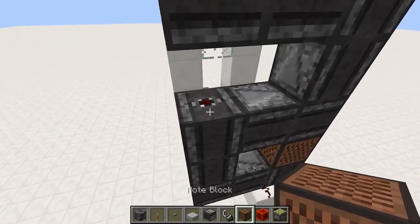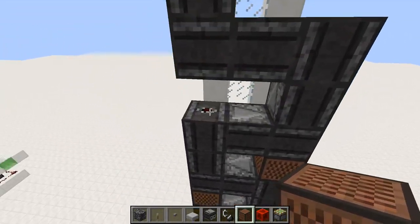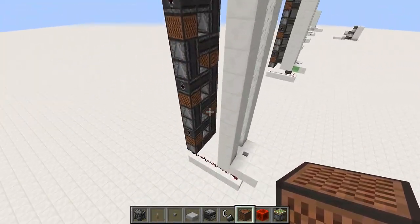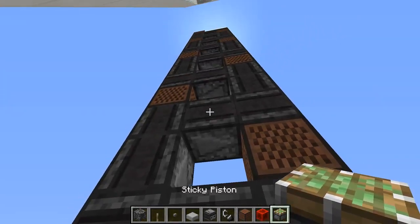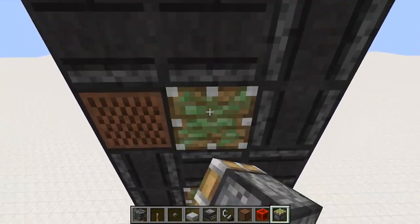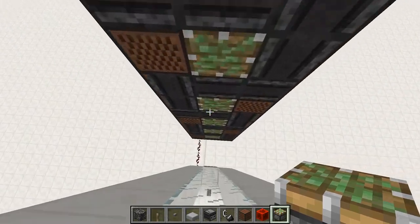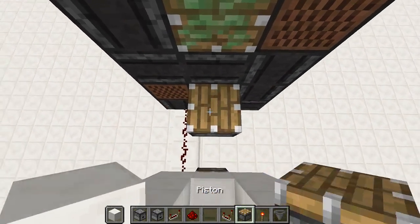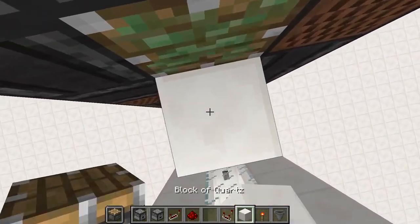On the backs of all these observers, the outputs, place a note block or redstone dust like we discussed earlier, and then in these holes in between the note blocks and the observers, this is where your sticky pistons go. Place these all the way up until the top, and on their faces you're going to want to alternate upwards-facing pistons and quartz blocks like this.